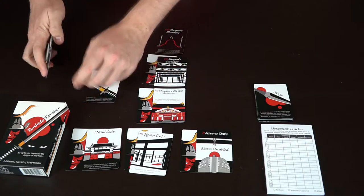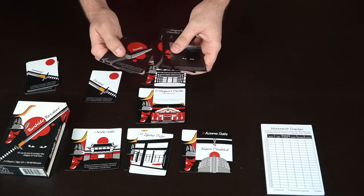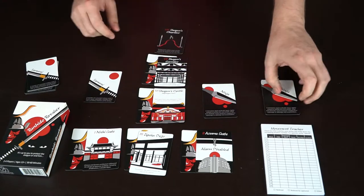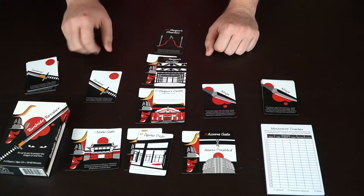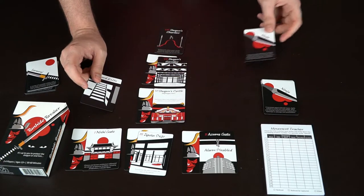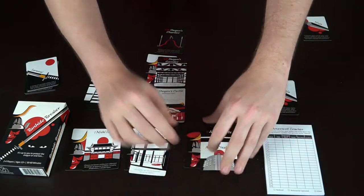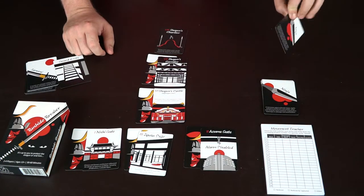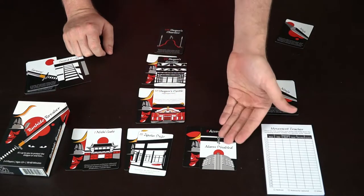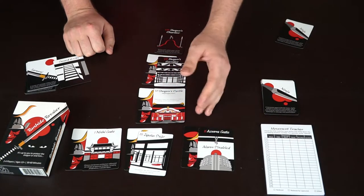The game continues. The samurai might decide to guard the exits since he knows where the ninja is. But the ninja is smart — knowing the samurai will try to notice him, he instead plays a kunai to attack the guard, which removes the samurai's ability to perform certain actions at that location. The samurai flips over to guard the exits, but the ninja kills the guard. When a guard dies, he's flipped over; the ninja's card isn't revealed, so the samurai doesn't know if it was a range or melee attack.